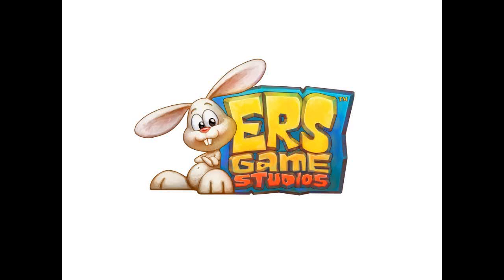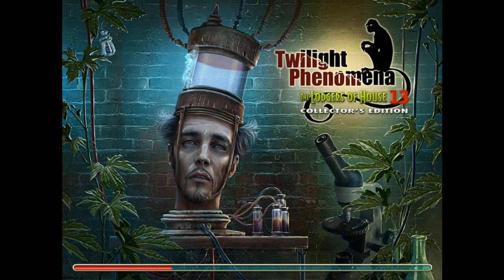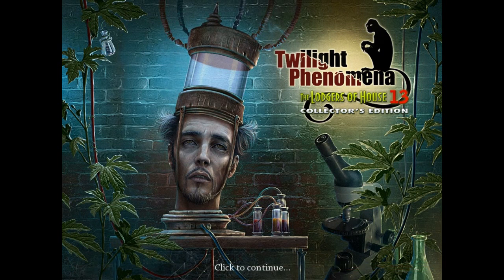Hey there, everybody. Welcome back to Twilight Phenomena, The Lodgers of House 13. This is going to be chapter number 11: The Greenhouse.